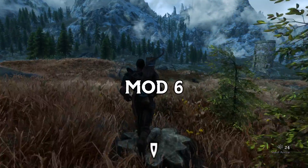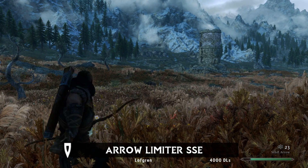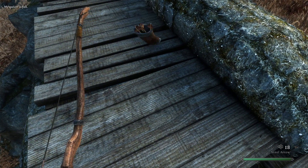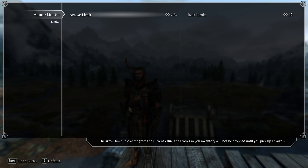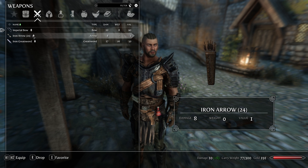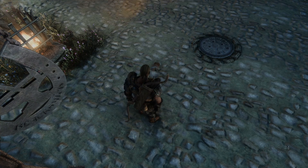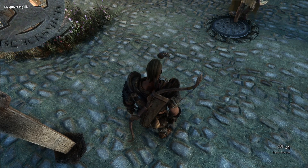And lastly, we have Aerolimiter SSE by Lofgren. A very simple mod, Aerolimiter SSE limits the amount of arrows and bolts you can carry at one time. The default amount of arrows is 24, and the default amount of bolts is 36. In your MCM menu, you can adjust the limits up or down as you desire. I absolutely adore this mod for adding a bit of immersive realism to my playthroughs. Since quivers cannot hold the hundreds of arrows you can acquire in Skyrim, and adding weight to each arrow is a bit obnoxious, this mod is the perfect middle ground.